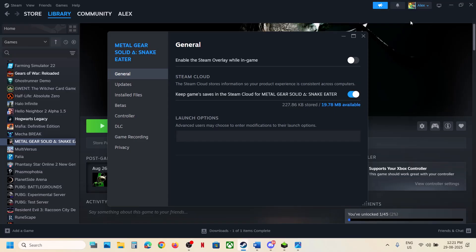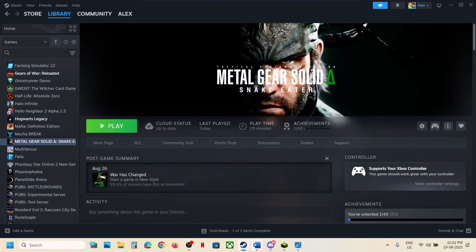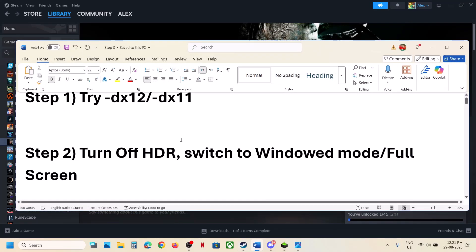If still not working, remove this launch option and follow the next step. The next step is to turn off HDR if you are able to stay in the game. If you can get to the graphics options, turn off HDR.